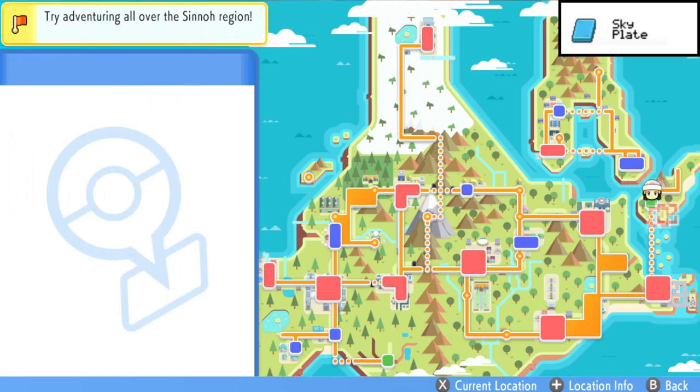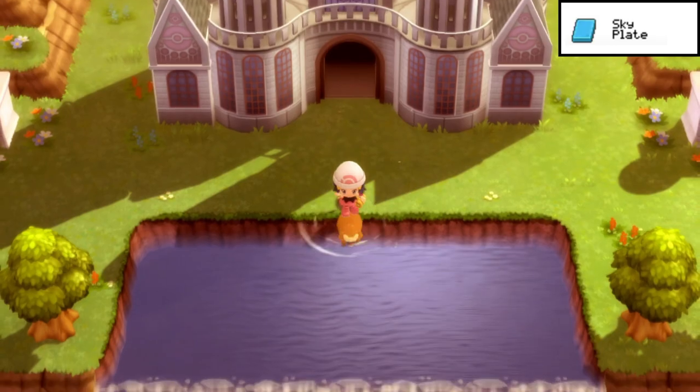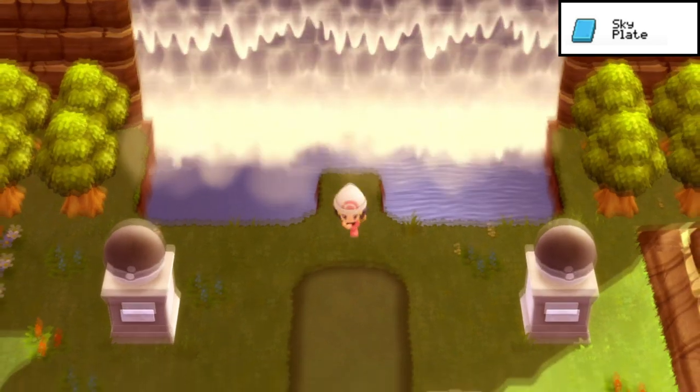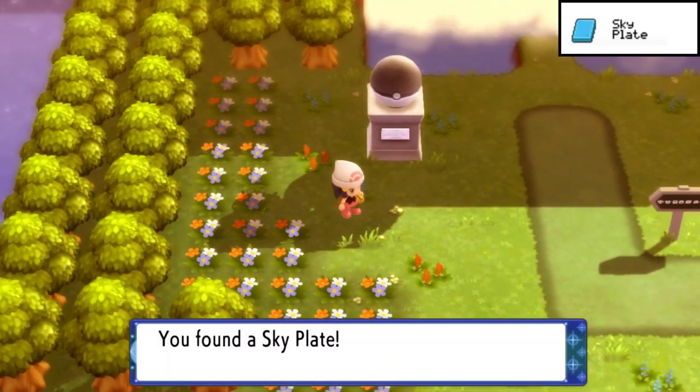The penultimate plate is the Sky Plate. Fly over to the northern entrance of the Pokémon League building, surf down the waterfall, and by the statue on the left side you'll be able to find the Sky Plate hidden in the grass.